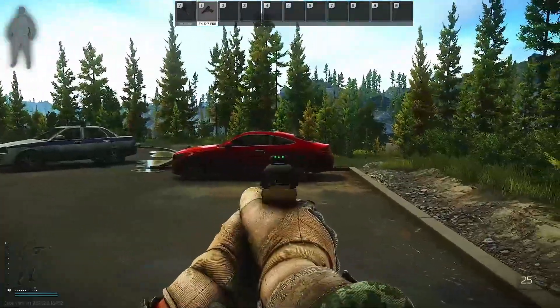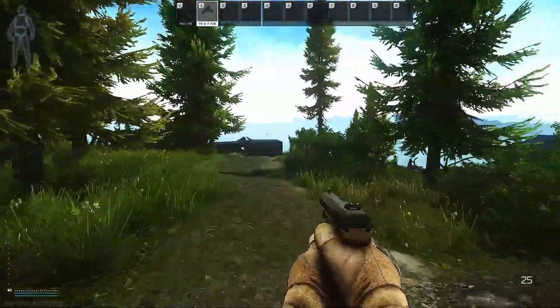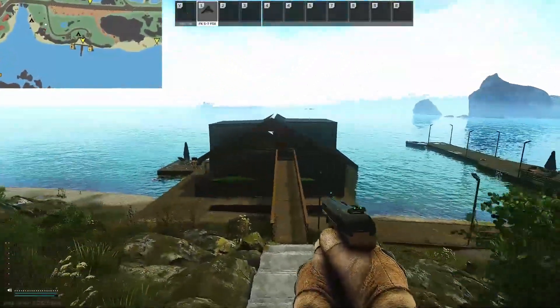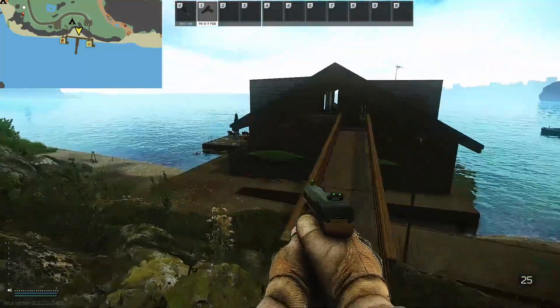For reference of where this is, we have the Merrin car right here, we have the Dead Tree Sniper Rock up there, and you can see down here we have the two houses. This is the house I want — the one which is closest to the lighthouse.